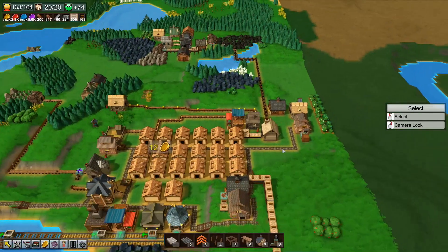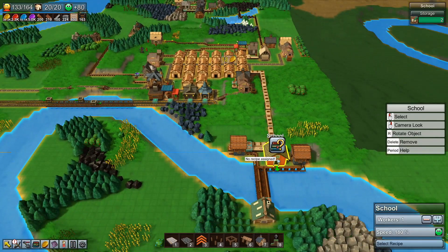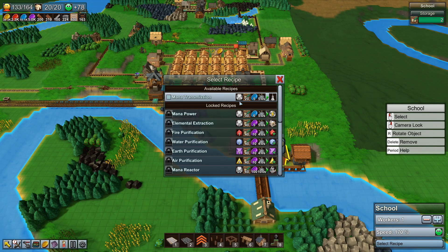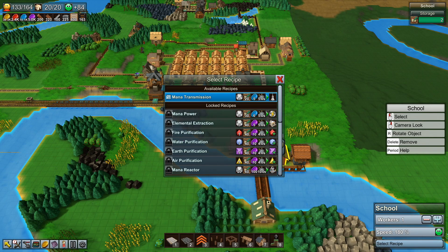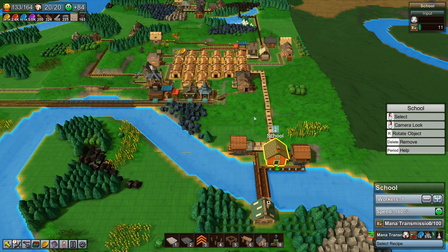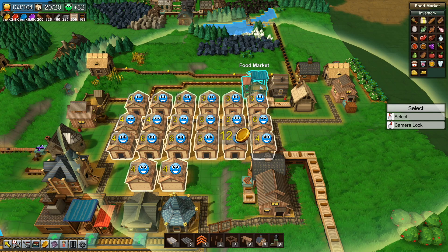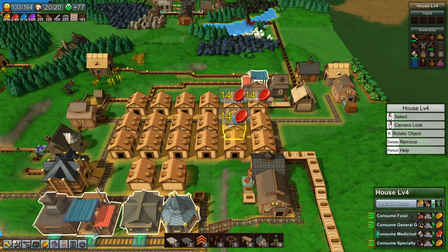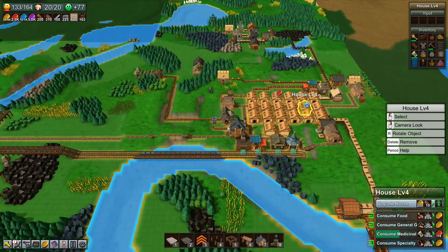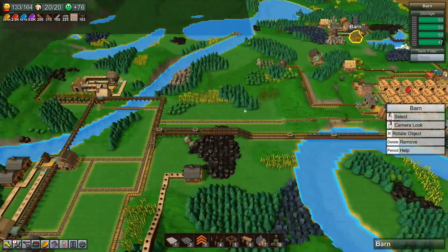Today there are a couple of things I want to do. First, let's see what research we've got. The only research we could do is mana transmission, and that requires mana crystals produced by the Magic Forge. So we're going to start looking at magic — that's one of the things I wanted to do this episode. I also wanted to have a look at happiness: I'm seeing a couple of sixes, mostly fours, there's a two in there. We've also got nearly a full stockpile of metal belts, so we might start using them instead of cloth belts because they're a bit faster.